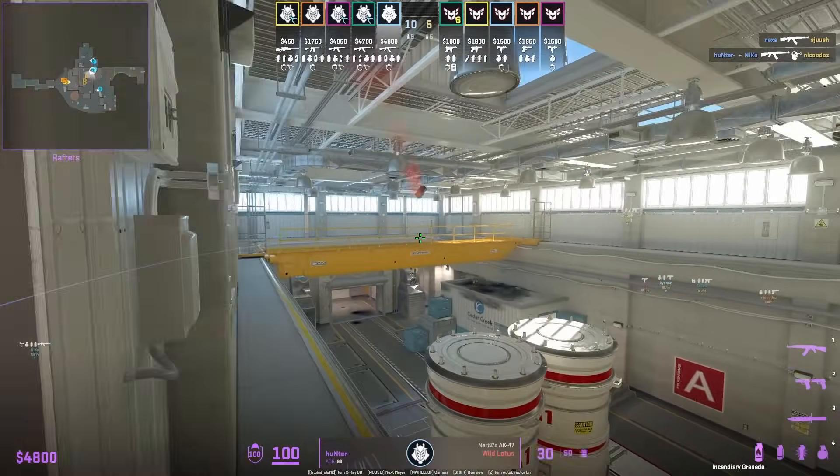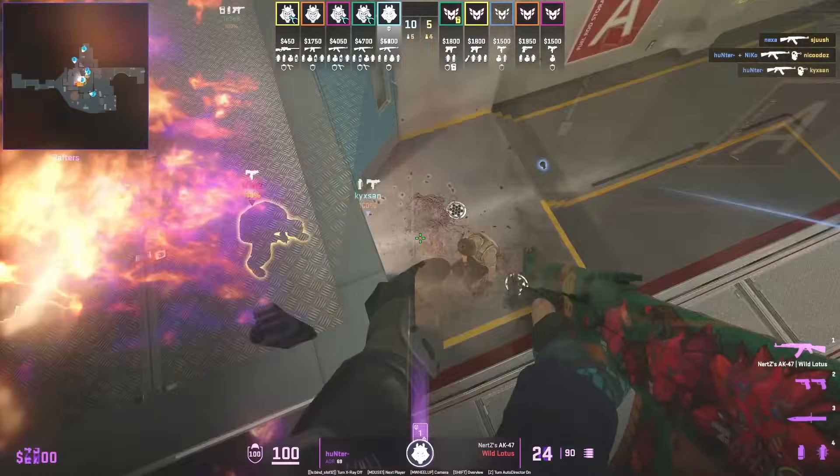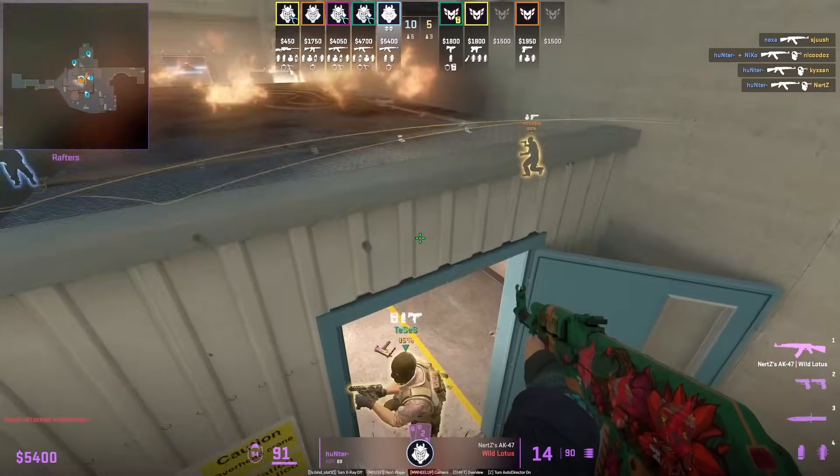We're going to see Hunter use the same position on top of the hut at the edge, as the top hut molotov is not going to reach him. T's coming out might not expect him to be up there because of the molotov.